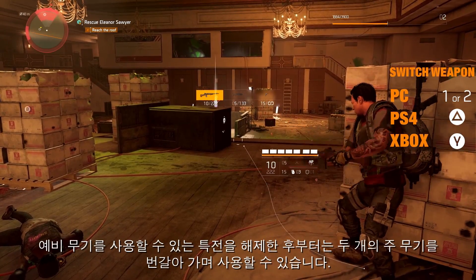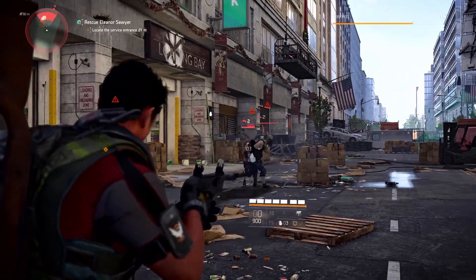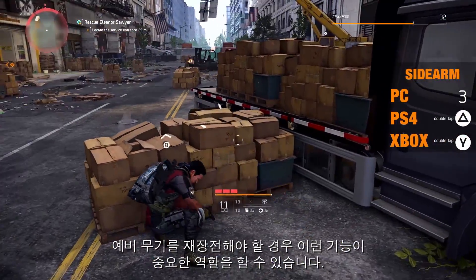You can switch between your two main weapons after unlocking the perk that allows you to have a secondary weapon. By double tapping, you can quickly reach for your sidearm, which can be important if your primary or secondary weapon needs to be reloaded at an unfortunate time.